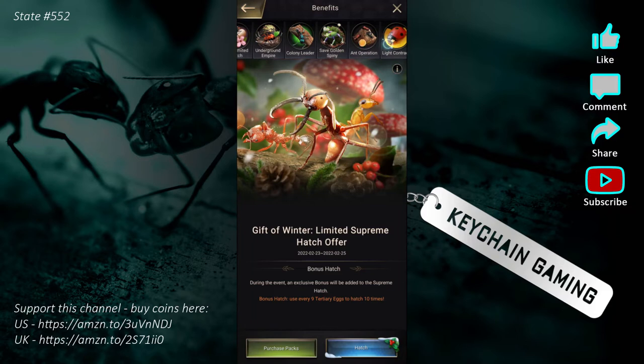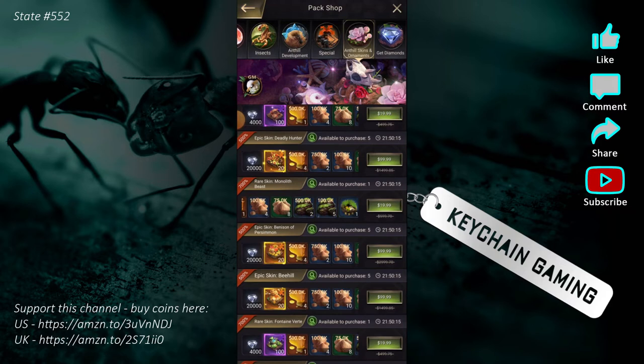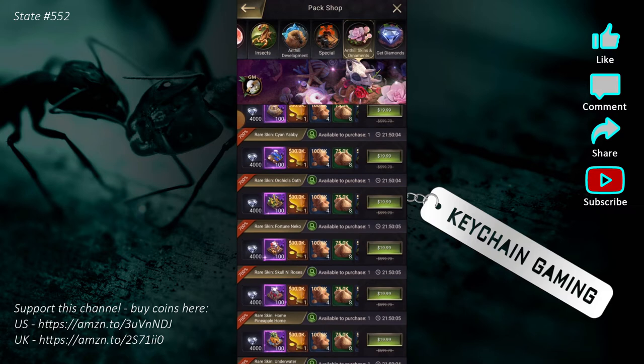Let me find the pack shop. Going to anthill skins and decorations — most of these purple skins are twenty dollars, and you get the skin plus four thousand diamonds and some resources. So you're getting less with the pack, but it matters mainly if you're really into buying skins.